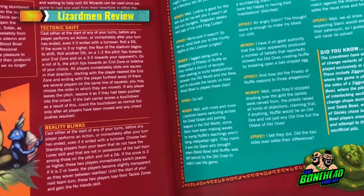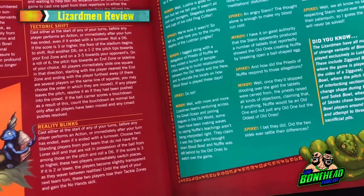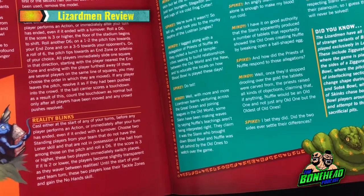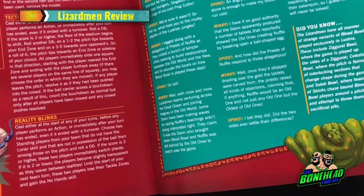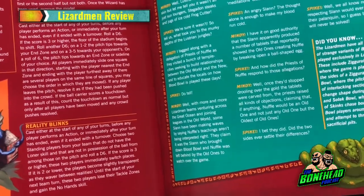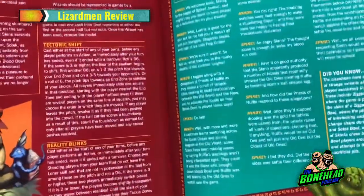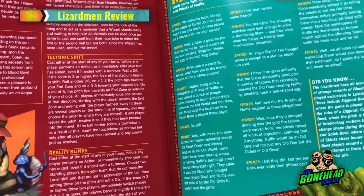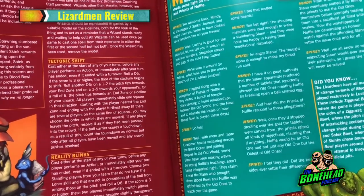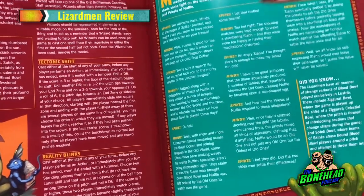The second option is Reality Blinks. Again, beginning of either player's turn essentially. Choose two standing players from your team that do not have the Loner skill and are not in possession of the ball, and roll a d6. On a 3+, those two players immediately switch places. If it's a 2 or lower, the players become slightly transparent as they waver between realities — until the start of your next turn, these two players lose their tackle zones and gain the No Hands skill. So on a 3+ you swap two players that aren't Loners or ball carriers. It can be useful to swap a Skink with a levelled-up Saurus — a really clever way of getting offense into the backfield. Really cool.